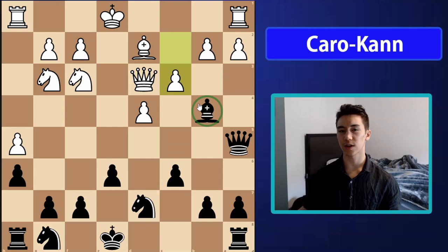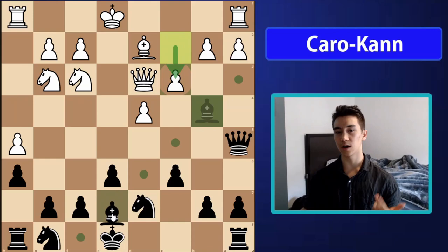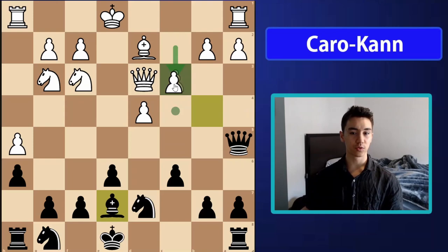It might seem like a tempo waste to play bishop b4, but our idea is that because white has made these king side pawn moves, they don't really want to castle king side — they want to castle queen side. By making them push their c-pawn, we ensure that after we retreat our bishop, if they castle queen side they can't really do so safely because of the weakening move in front of their king.